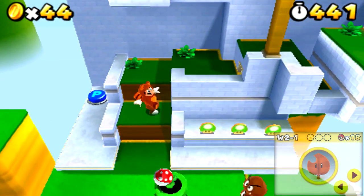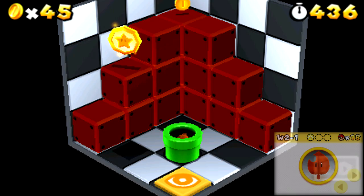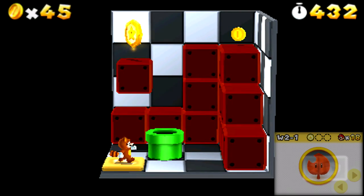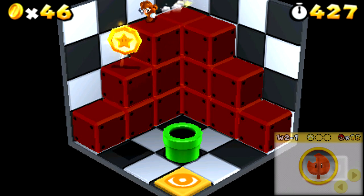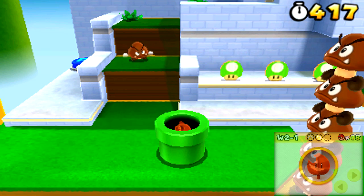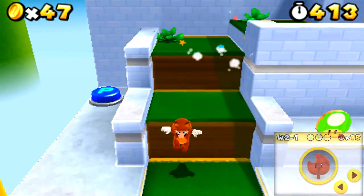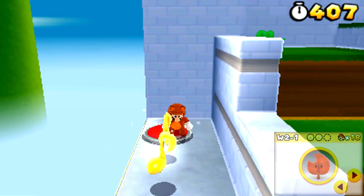Our very first Star Medal is right there. Our second one is actually underneath this Piranha Plant down in this pipe. We have another one of these little optical illusion sections. The Star Medal is resting on a block that's sort of diagonally from the top over here. Using the shadows of the characters on the ground is actually a very good way to figure out where you are in 3D space, especially when you get lost — I find that happening a lot in this game because the perspective constantly changes and it's not fixed.